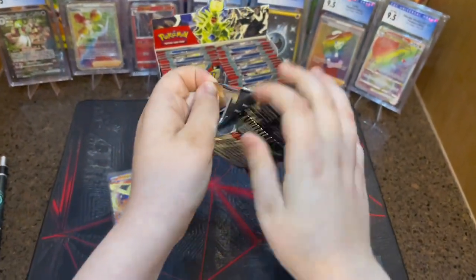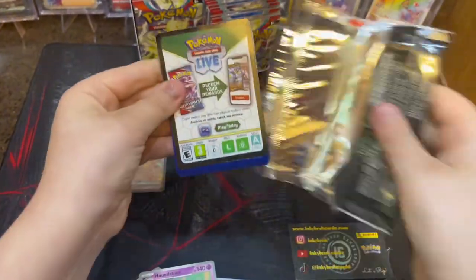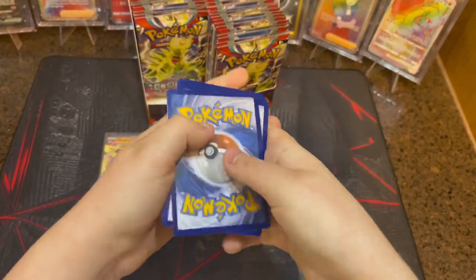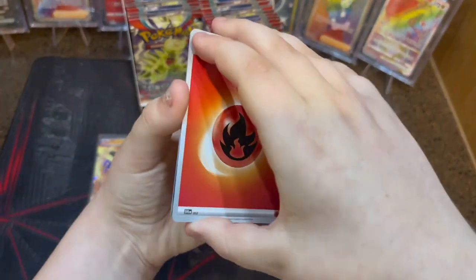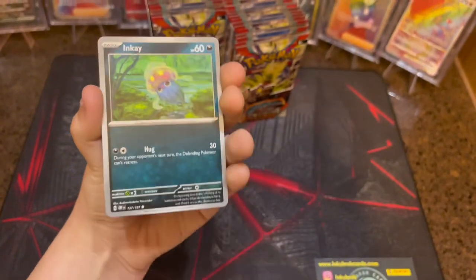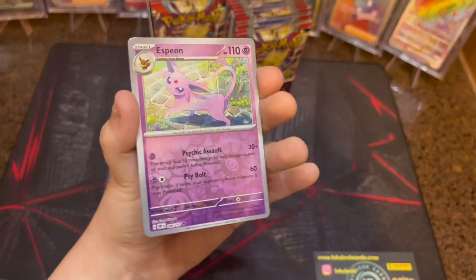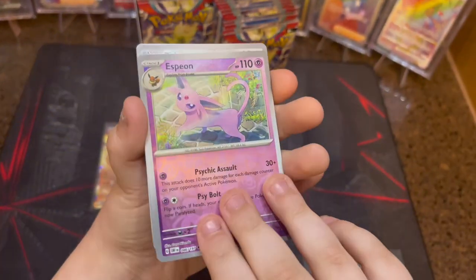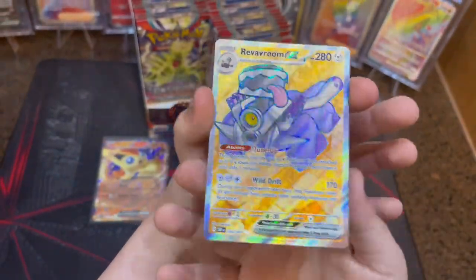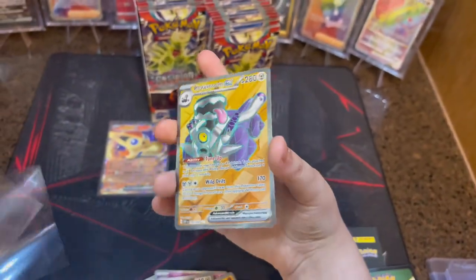Comment down below what you've pulled out of the set so far and what your best pull is. My best pull is probably that Victini — I've only ripped this set once and that's right now. Code card. Set's really cool. Fire Energy, Varum, Stunfisk, Salazel, Wugtrio, Espeon Reverse — that's a good reverse — Pidgey Reverse, and Reverum VEX Full Art! Not bad — we got a Full Art! That's beautiful!